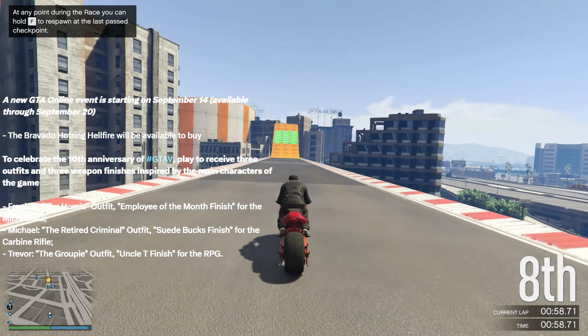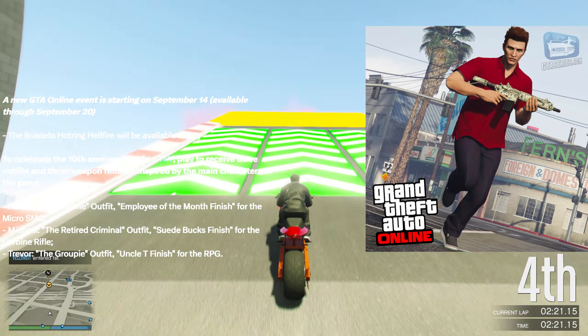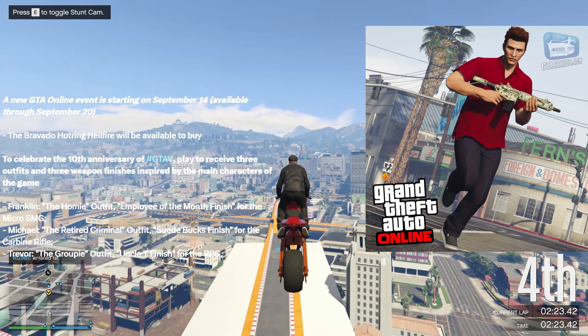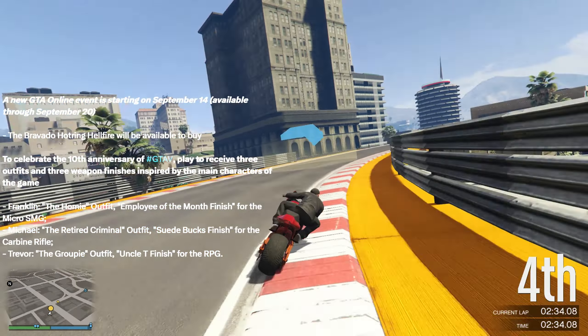The rewards are based on the three main characters. For Franklin there is a Homie outfit and Employee of the Month finish for the Micro SMG. For Michael there is the Atari Criminal outfit and a suit-back finish for the Carbine Rifle. For Trevor there is a Groupie outfit and the Uncle T finish for the RPG.